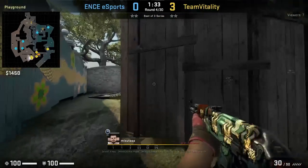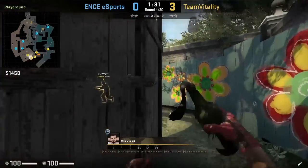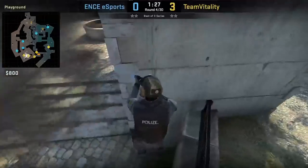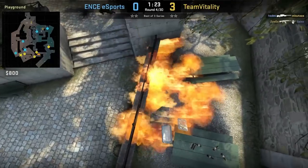Masuto mollies party, staying to the right behind this wood wall in playground, then aims at this part of the tree and left-click throws. The molly forces Spanx playing behind the tree out of position, setting up ZywOo for the frag.